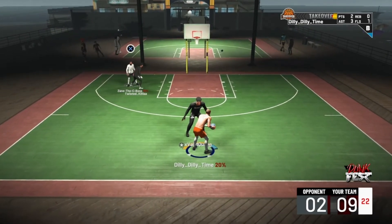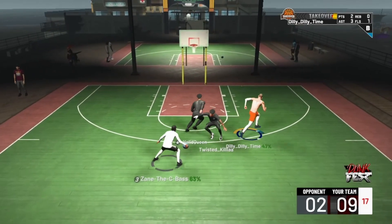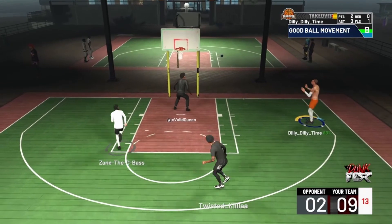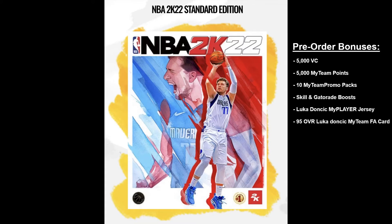Luka Doncic is the cover athlete for the standard edition in NBA 2K22. The art is kind of cool. The pre-order bonus for the standard edition includes 5,000 VC, 5,000 MyTeam points, 10 MyTeam promo packs, skill and Gatorade boosts, a Luka Doncic MyPlayer jersey to start the game with, and a 95 overall free agent Luka Doncic card for MyTeam. I don't really play a lot of MyTeam, but I might get into it in 2K22 — you just never know.